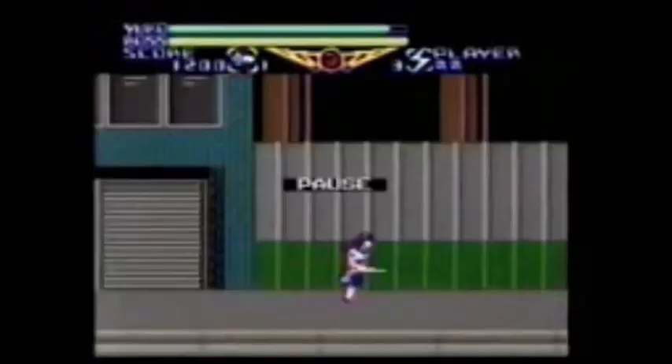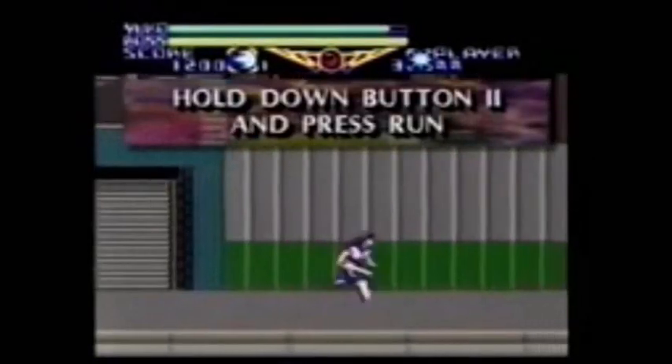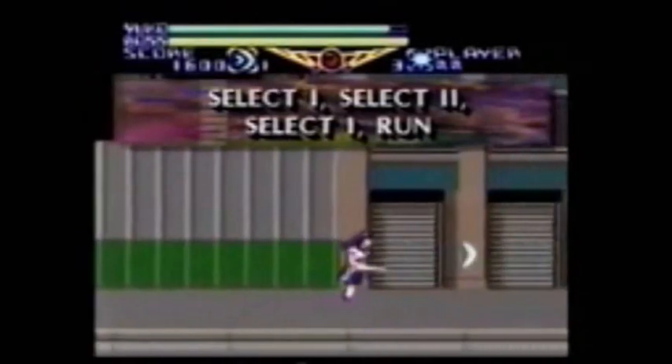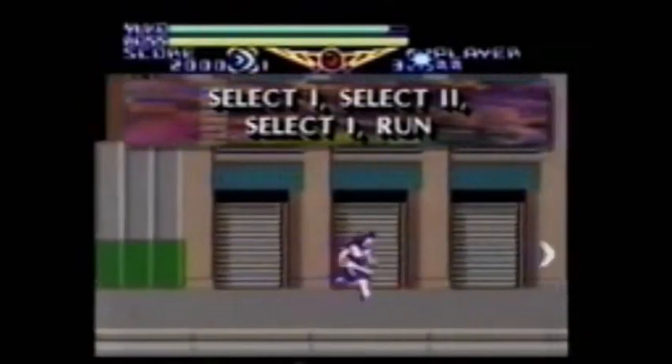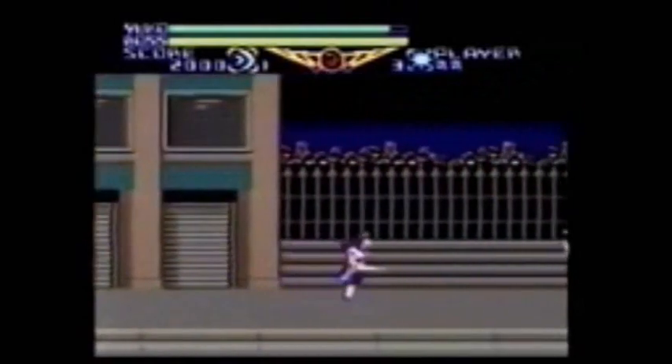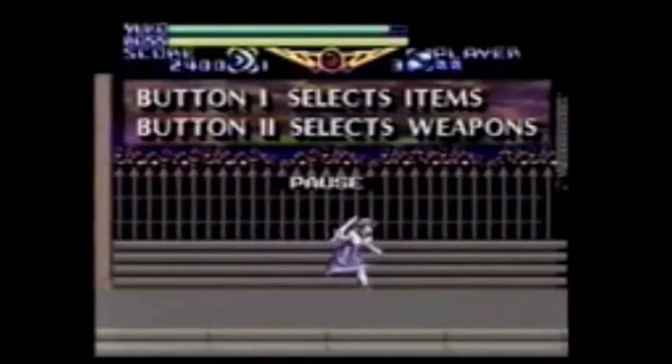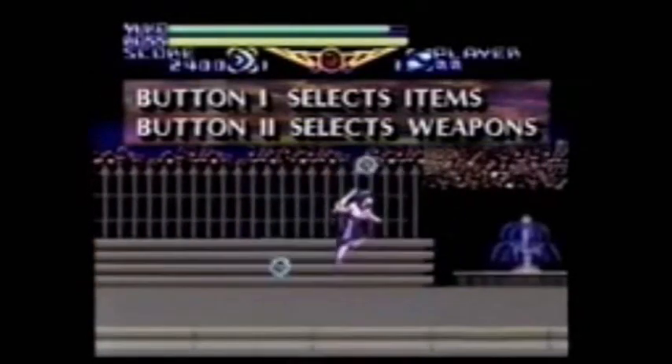Let's see that again. First, hold down button two and press run — this will pause the game. Next, press select one, then two, then one again, and now hit run. Select the weapon or item of your choice by using button one to choose items and button two to select weapons. Go get them.